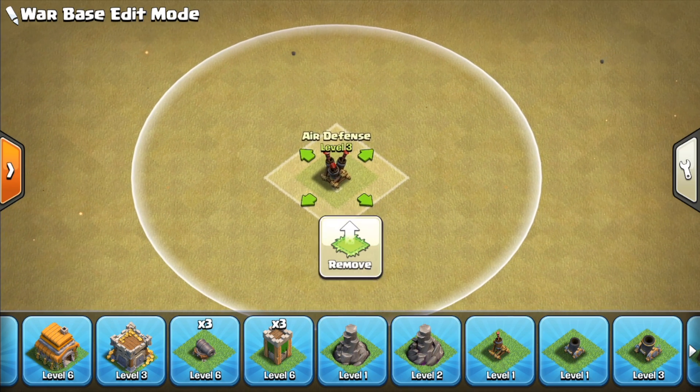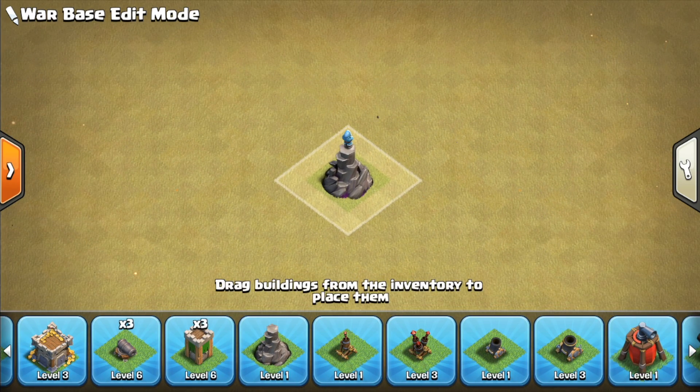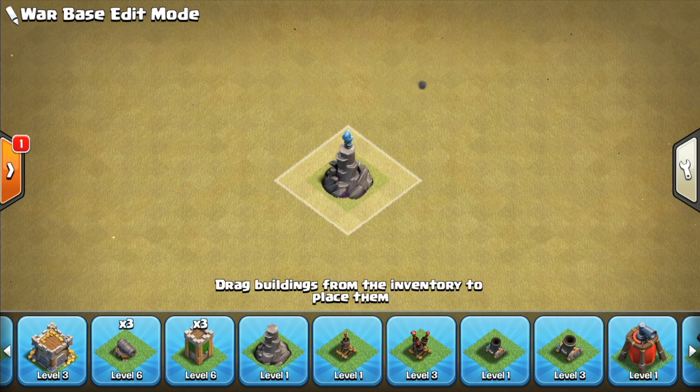The second defense I recommend upgrading is the wizard tower. This pairs nicely with the air defense upgrade — it will not only help you against a mass balloon attack, but it will also help you with the mass giant attacks which are so common at Town Hall 6. It's a great defense that will really slow down attacks.